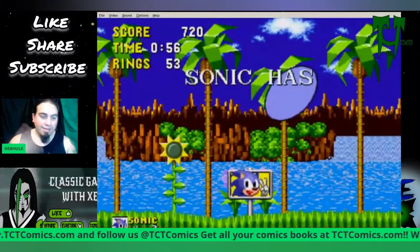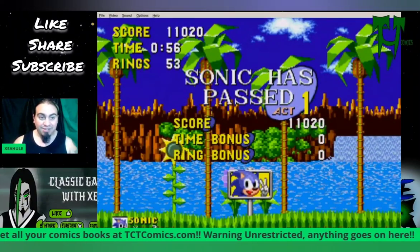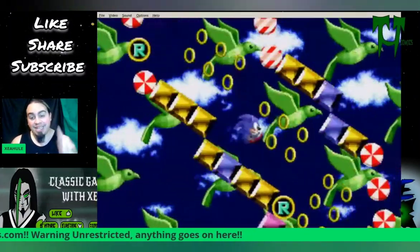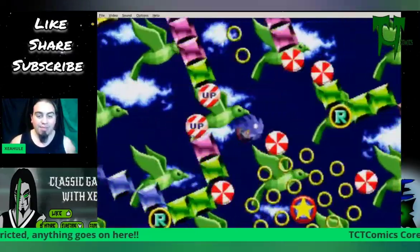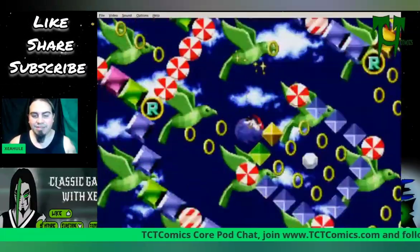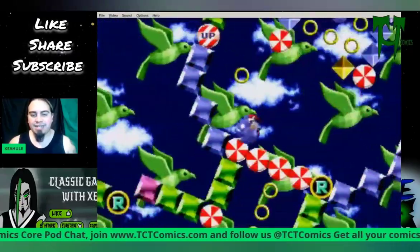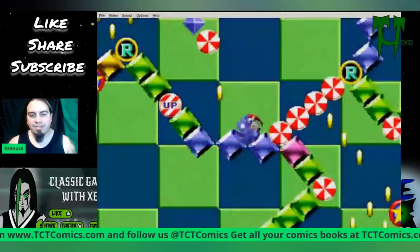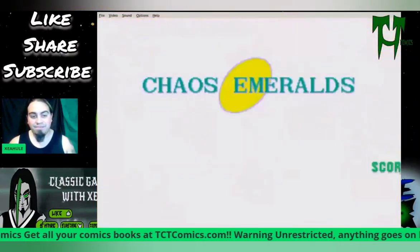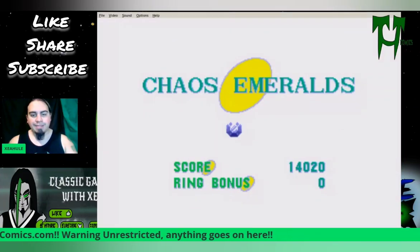If you collect 50 rings or more, you can go to a Special Stage Zone. A Special Stage Zone takes you to this really cool area. Here's a little tip for you guys: don't press anything until you get to the end, and you always get the Emerald. These are the Chaos Emeralds. Dr. Robotnik has collected all the Chaos Emeralds and basically has all the power, so Sonic needs to get them back. Collect them all and you get the proper ending of the game, which is always important to have.